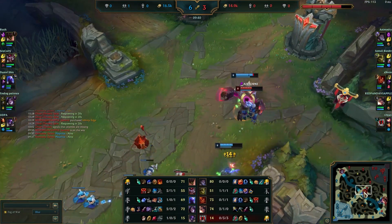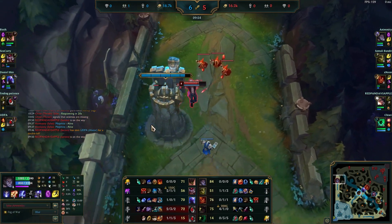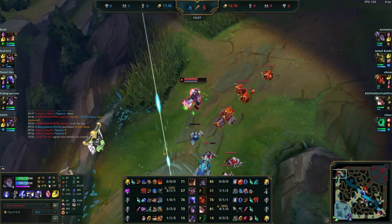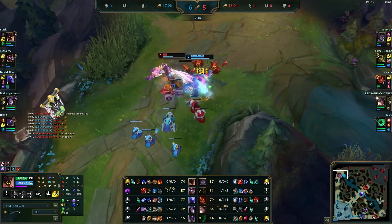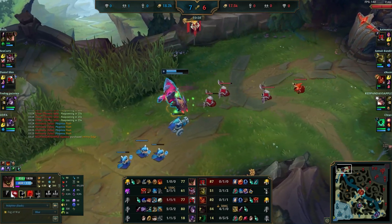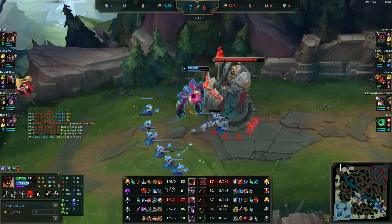After making that play I recalled, then teleport top — Silas gets greedy here. I notice Silas is at 70 HP, missing 500 health. So I teleport onto the wave and just fight him; it doesn't matter that I don't have ult. In theory, if we're both fighting here, I have the health advantage. It helps that I flashed the ult, but I think I still may have killed him even without flash. I forced an opportunity for a solo kill just by teleporting in there.